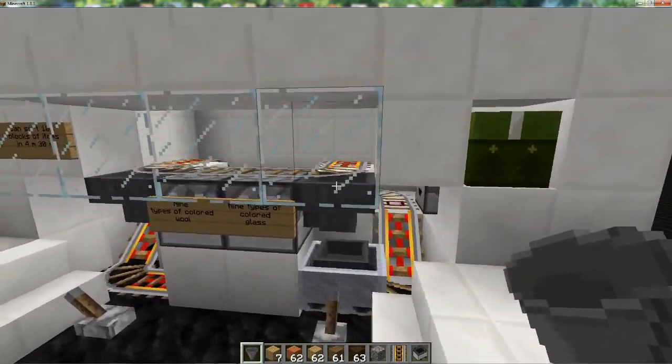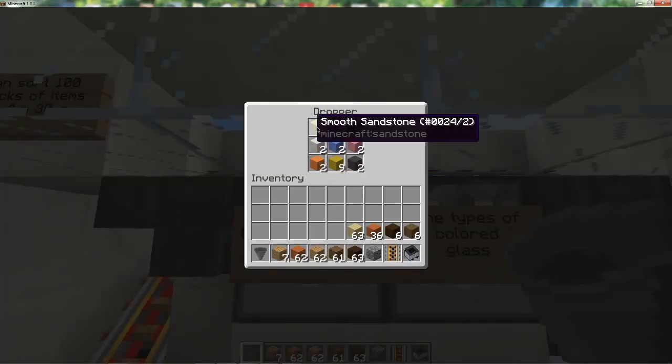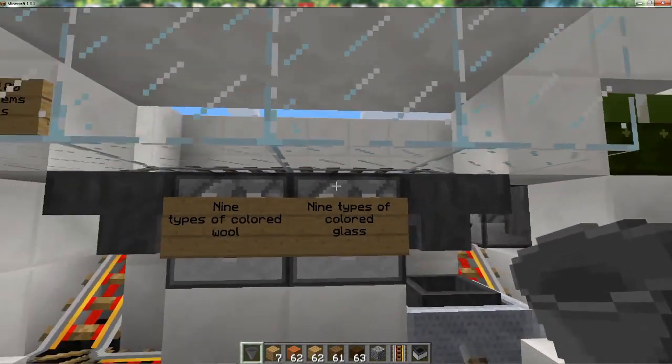Basically, I have two droppers right here that act as my recipients, and I can put whatever blocks I want to sort into here. I can add them or take them out. Right now I have wool and glass.